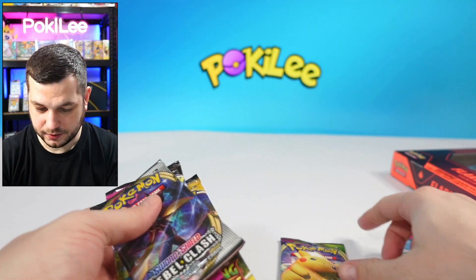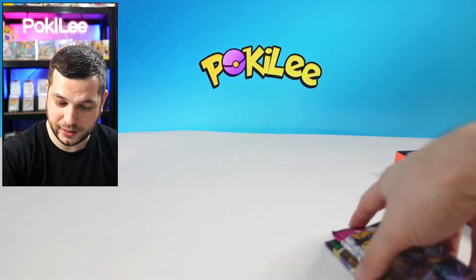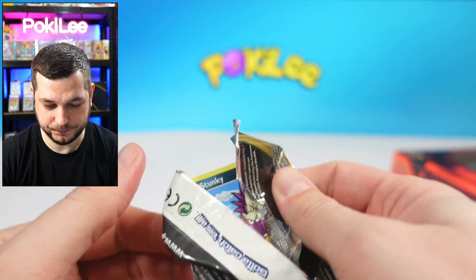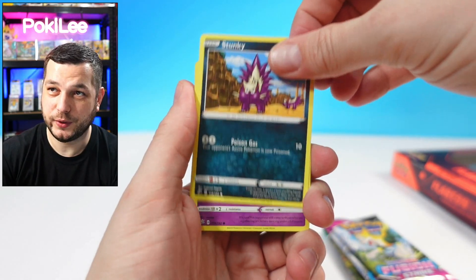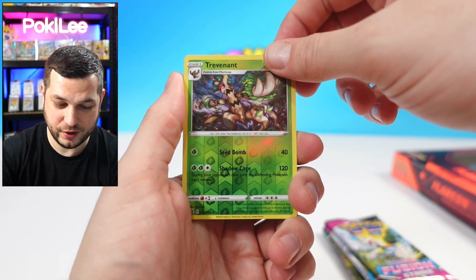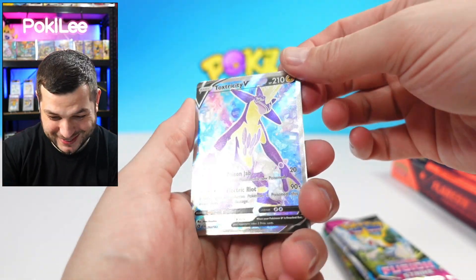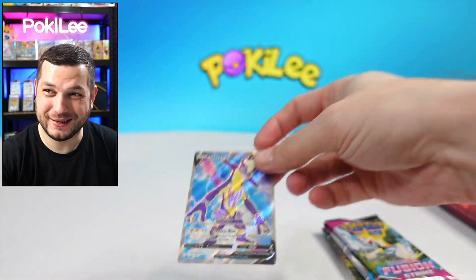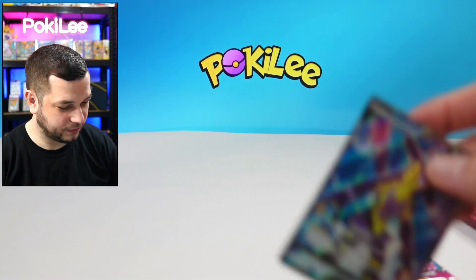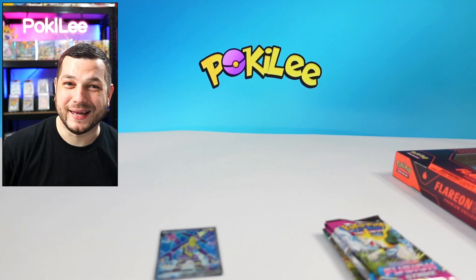We'll go in the same order, with Vivid Voltage last because I want to see if I can pull that Chunkachu. We'll go Rebel Clash first. Out of the five packs last time we managed to get three hits — let's see if we can do that again. We've got a Stunky, Clefairy, Boltorb, Nosepass, Twingle, Trevor, and... Full Art Toxtricity V! Let's go! These boxes are stacked — I like it. Here is the code card.